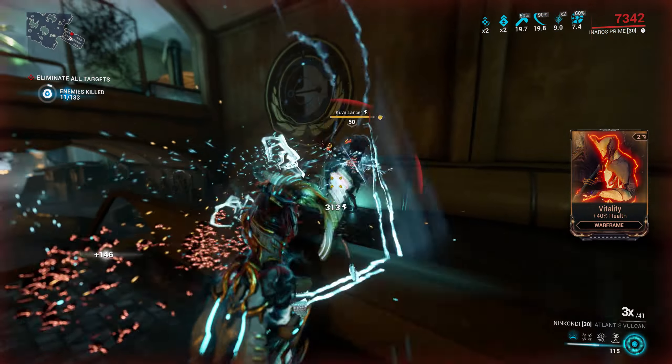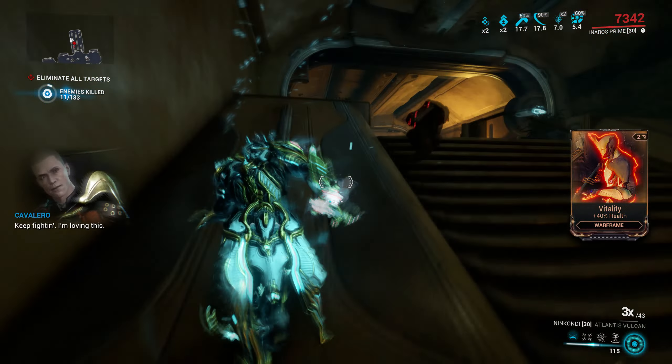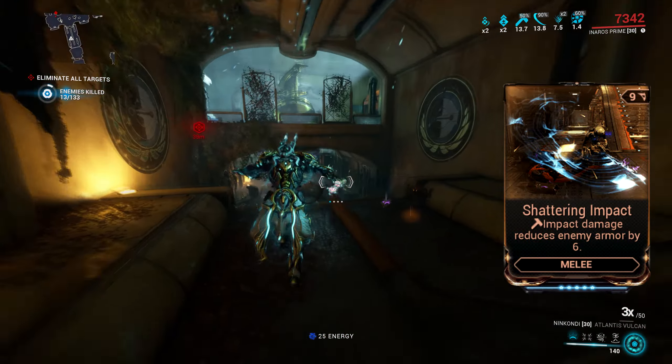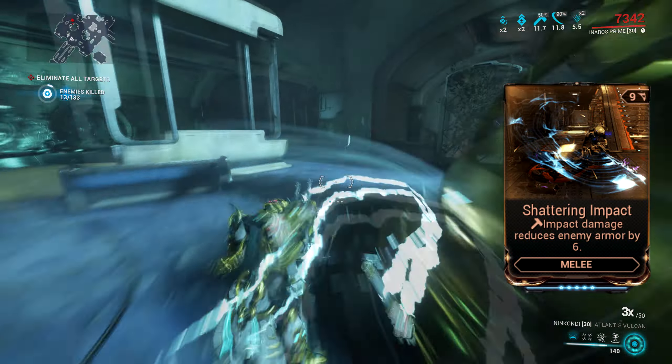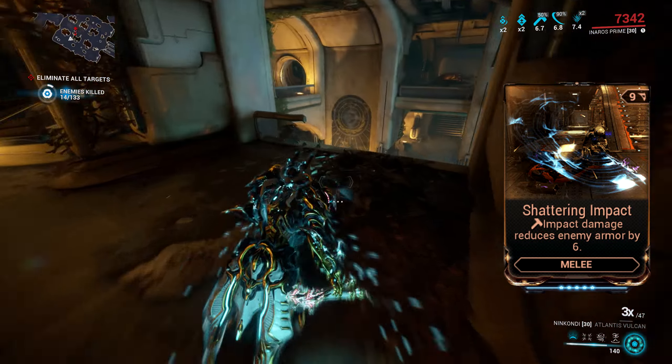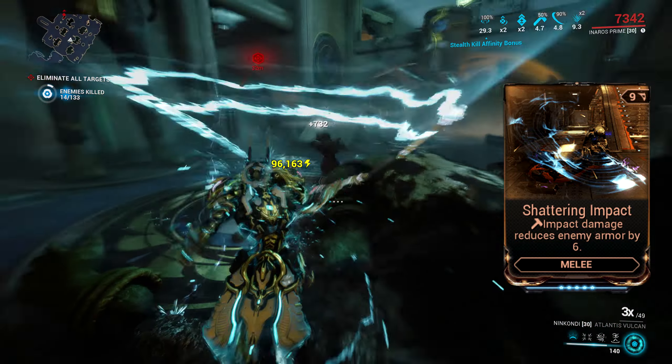Shattering Impact is one of the more interesting melee mods. It allows your impact damage to strip away enemy armor. The wording on it is quite poor — it says 'impact damage reduces enemy armor by 6' — which doesn't tell you an awful lot. It's why I think it's one of the more misunderstood mods in the game.